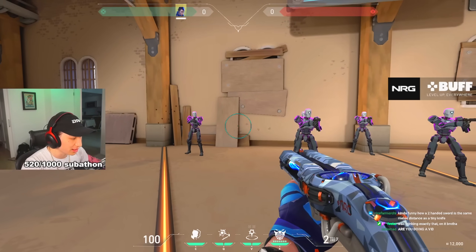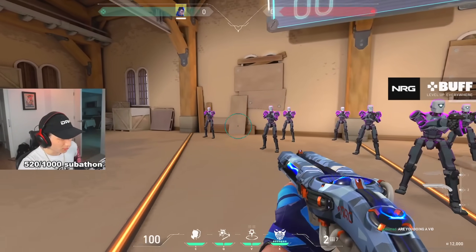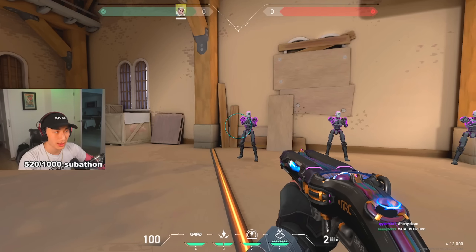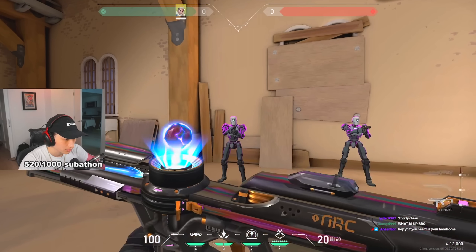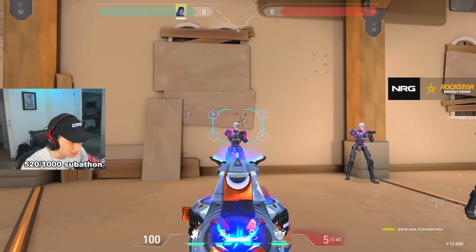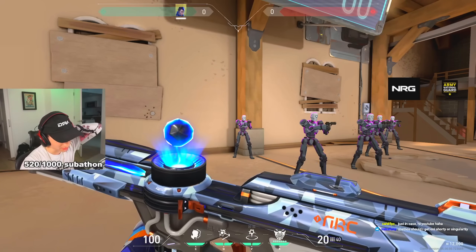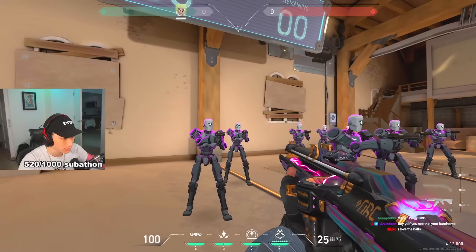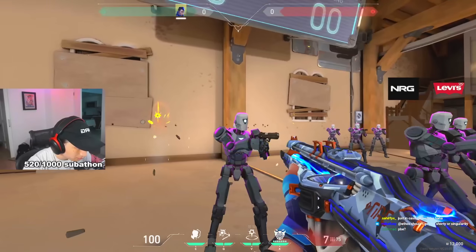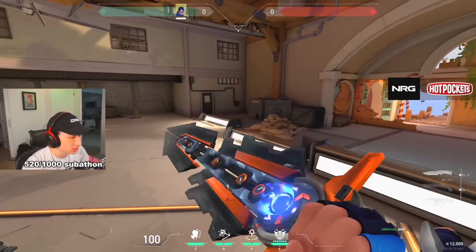This is really made for Yoru — look at how well it looks with the hands. I really like the Shorty honestly. I'll probably buy the Shorty and upgrade it because I think this is my favorite Shorty so far, just in terms of how it sounds — like it's a cannon. I really like that. Switching to the Stinger — I don't use the Stinger so it doesn't really matter to me, but it does sound like a good Stinger. It literally looks like it was made for Yoru. I'm definitely going to get this Vandal for sure, and then we have the OP.